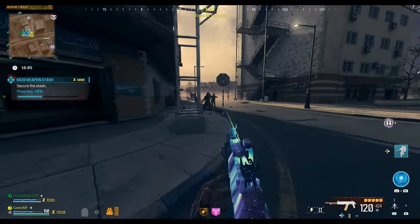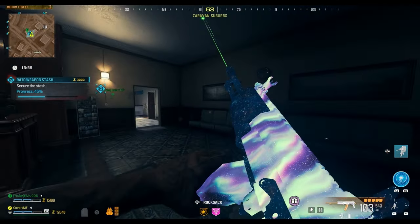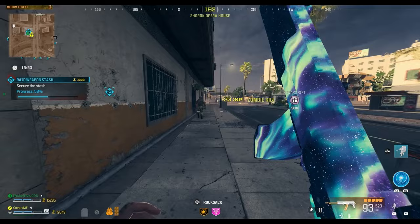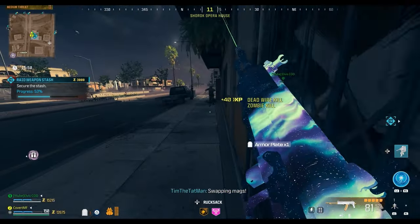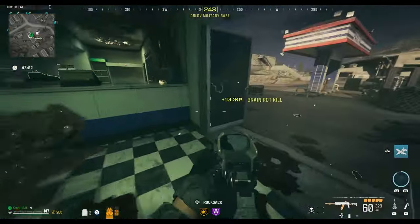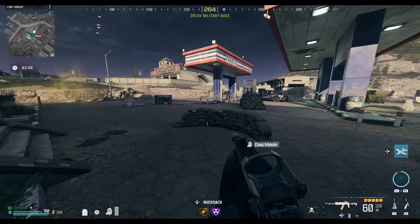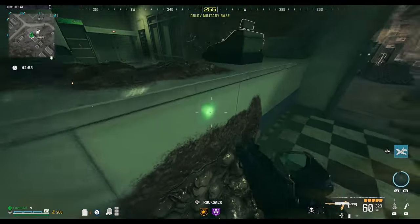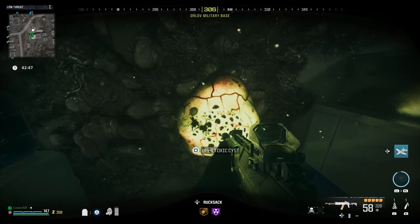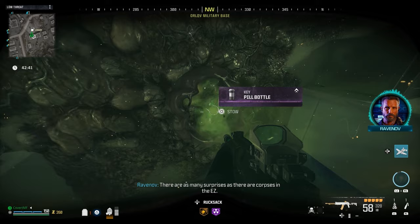For the legendary pill bottle, dog collar, and security camera, you can do these in any order — one by one in different games or all in one game. For the pill bottle, use any weapon but make sure you have the Brain Rot ammo mod equipped. Head to any ether nest location, marked on your map, and shoot one of the cysts inside it once. The cyst will then give you a prompt to open it — hold your interact button until it opens and grab the pill bottle inside.